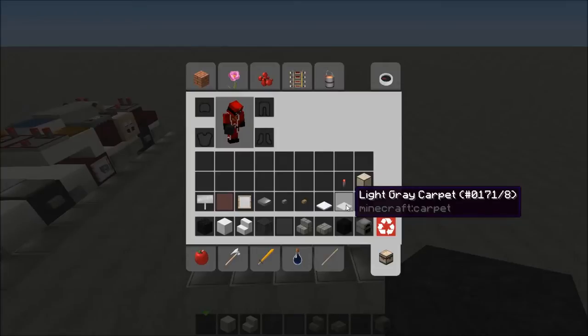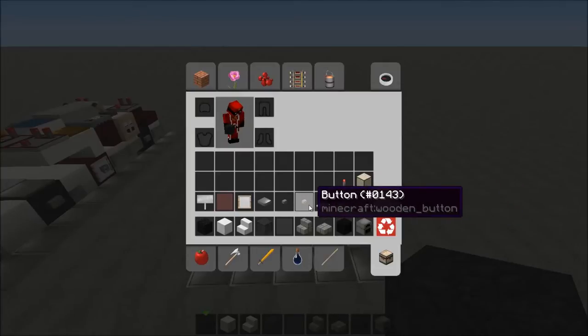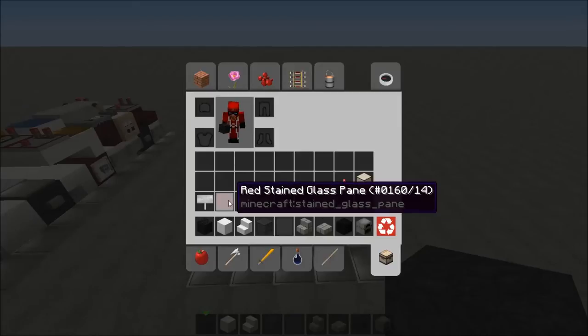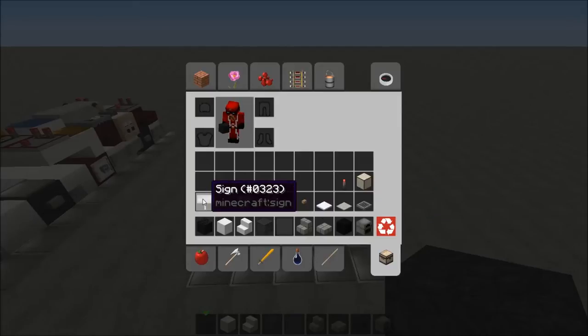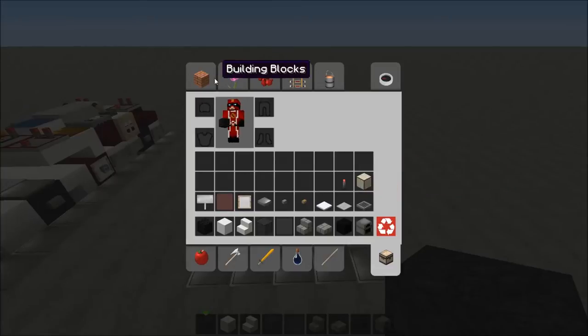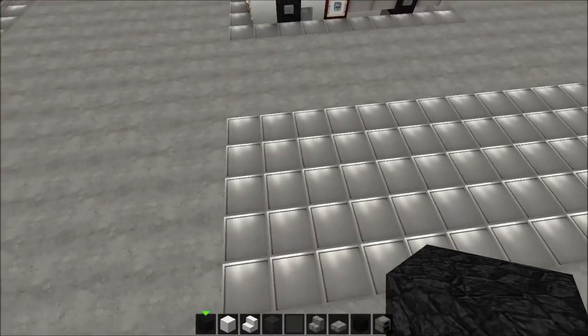You'll also need an iron trapdoor, light gray carpet, snow, a button, a weighted pressure plate — the heavy iron ones — an item frame, a red stained glass pane, a sign, a redstone lamp, and a redstone torch. So the first thing we're going to do is place the wheels.